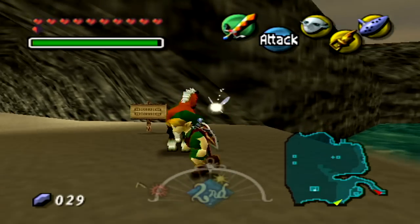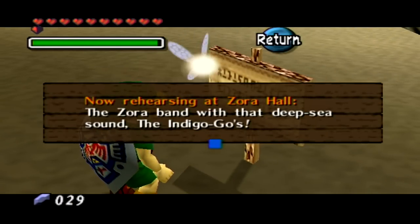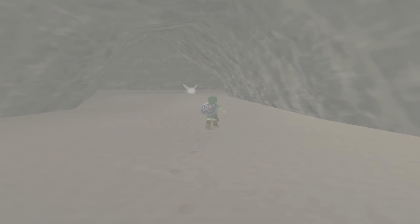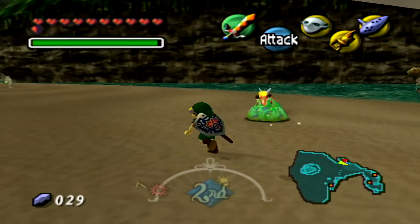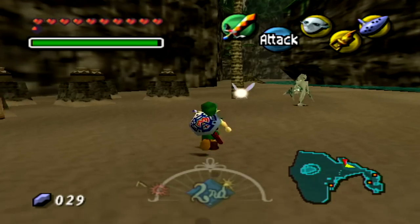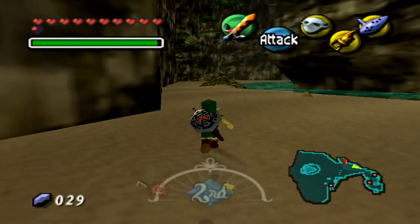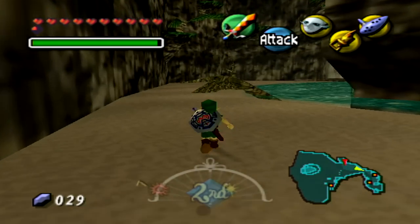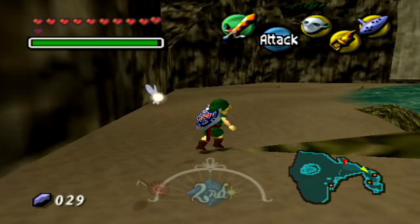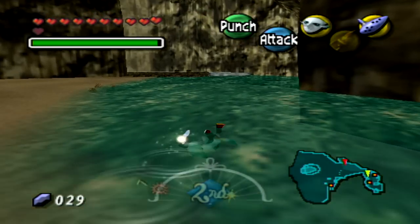I believe there should be a sign that will tell us exactly what we're going to find beyond this point. Let's go ahead and dismount Epona and check things out. The sign says: 'Now rehearsing at Zora Hall, the Zora Band with the deep sea sound — the Indigo-Go's.' That is the name of the band! Finally, we have learned what Mikau's band's name is — the Indigo-Go's, a really freaking cool name. I love the band so much. That's why I like Mikau — he's my favorite character within this game just because his role is so awesome. He's a guitarist in a band and he's a Zora, which is my favorite race.